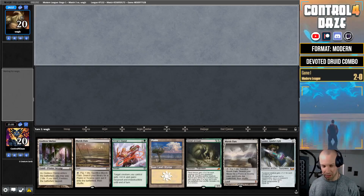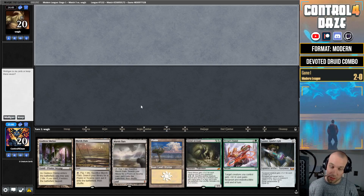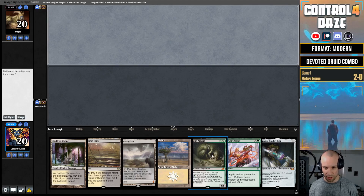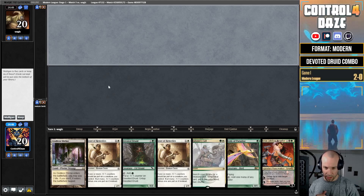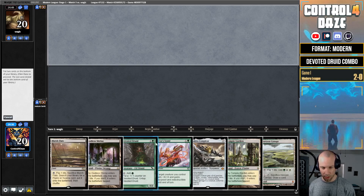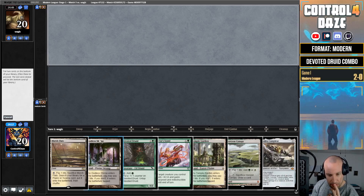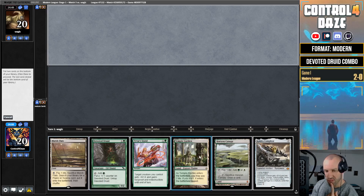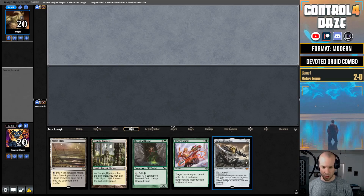Match three of our Modern League — we're just cruising through our opponents. We are playing against Wajic and we're on the draw. I don't think we've won a die roll yet. Opening seven feels sketchy; we're going to mulligan down to six. Lots of mulligans so far. Still can't keep that six — we need a green source — so we're going down to five. This five isn't great either but we'll keep it; get rid of a Cauldra and a land. Are we playing against Hammer for a third time?